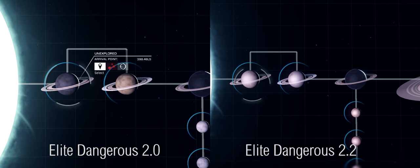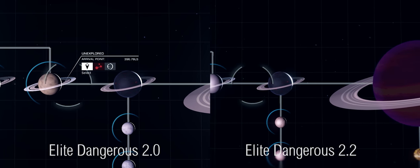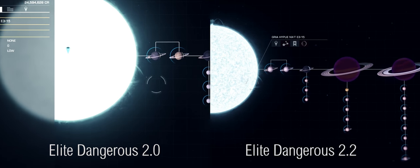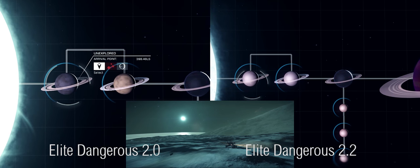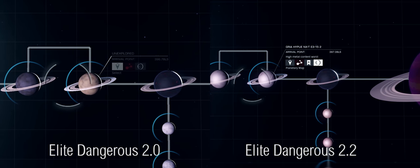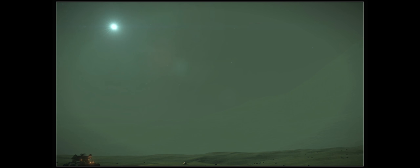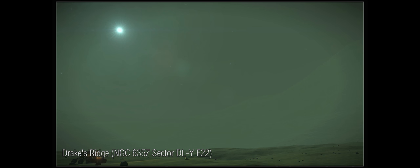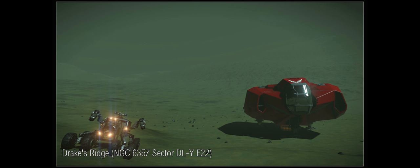Here you can see a comparison between two system maps. The one on the left is from the Elite Dangerous Horizons release, and on the right is the latest release. The world closest to the star, shown in the little screen at the bottom, has changed colour in the latest release. The question is whether this has only changed on the system map, or whether it's actually changed in reality. Unfortunately, the sheer scope and scale of the galaxy means it can take so long to get back to certain locations, so I've got no way at the moment of getting back to that location in the comparison shot.